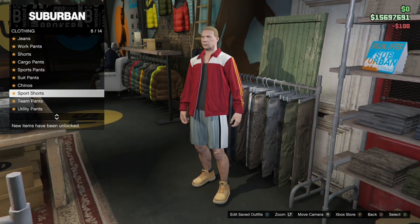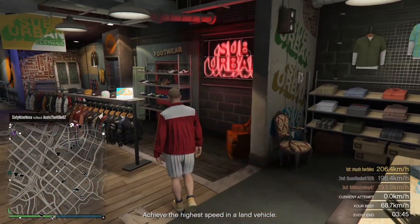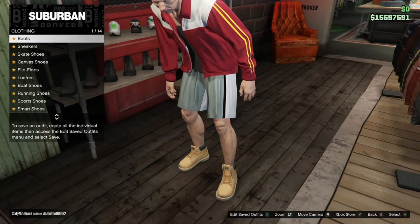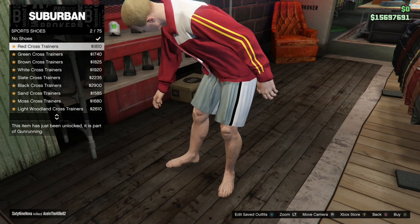After that, go to the shoe section, go to Sport Shoes, and buy the Citrus Kicks.